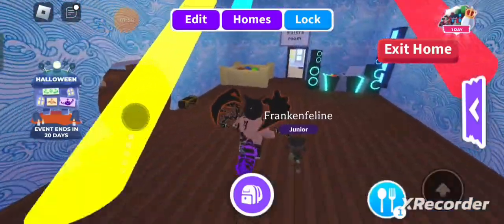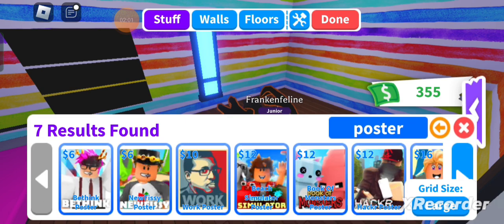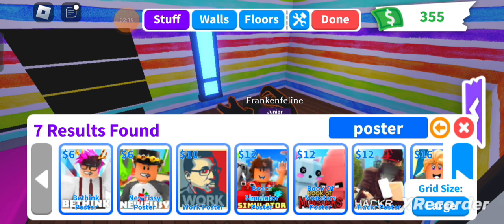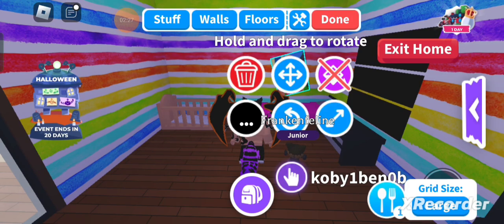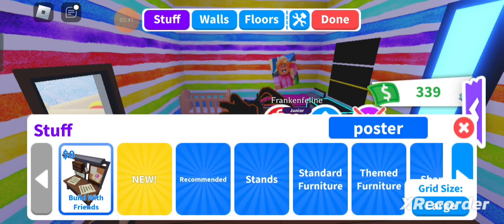Let's improve my sister's room. Go get some posters in. Work poster, beach simulator. Okay, maybe not that. Let's put this poster up above a bed like this. That should be good.